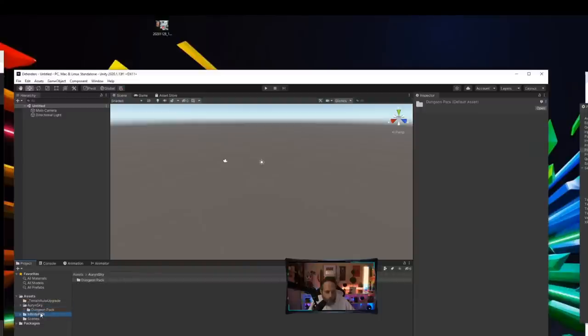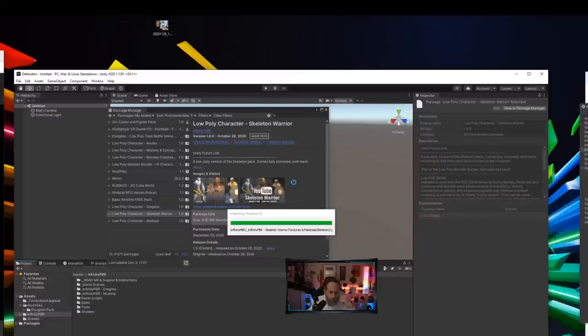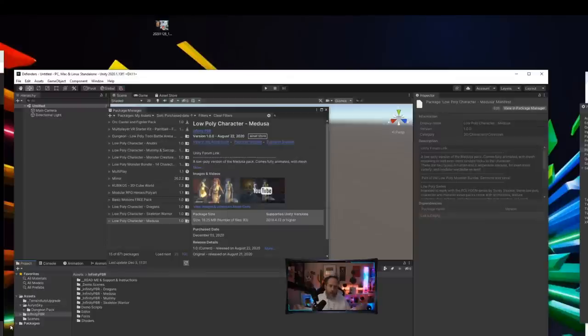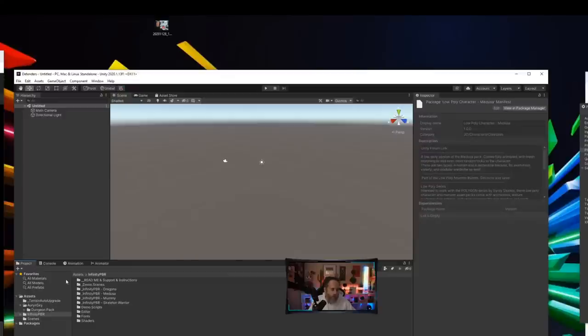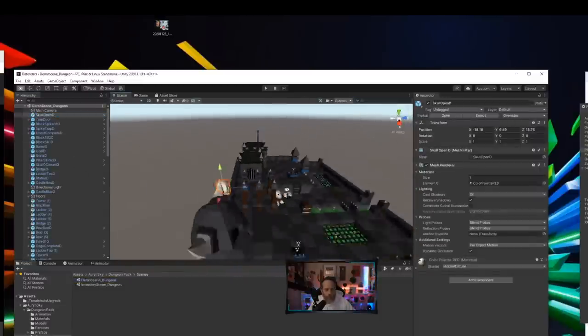I already imported the dungeon pack and a couple of characters — the mummy and the dragon. I'll go into the package manager and grab the skeleton and eyeball too. Let me import the skeleton and the medusa. I've got a couple of different art assets imported with zero code — I'll write the code as we go and paste it into a GitHub gist linked in the description.